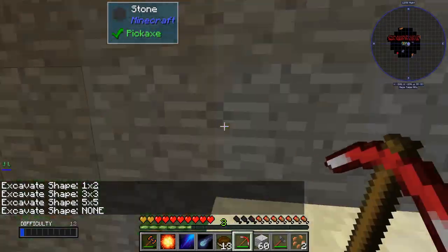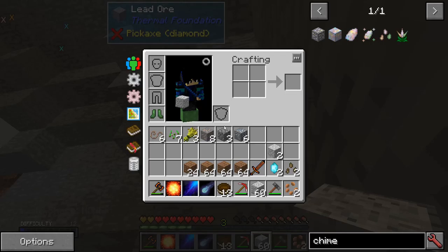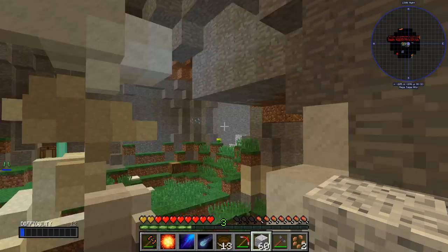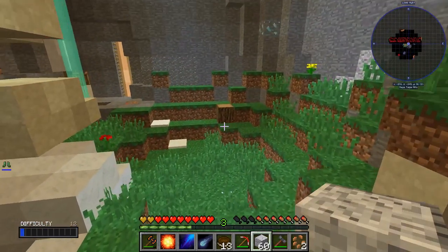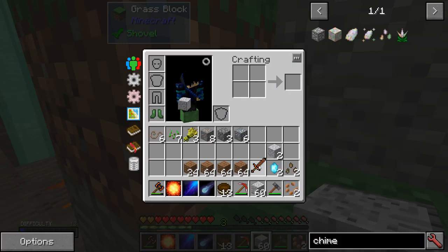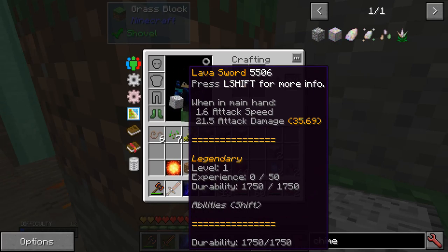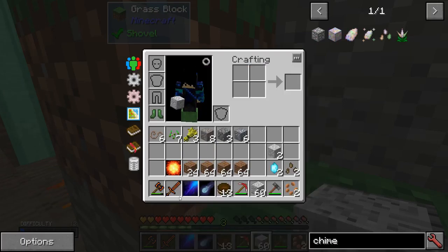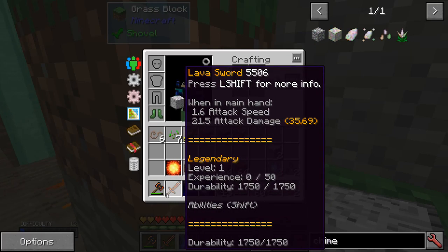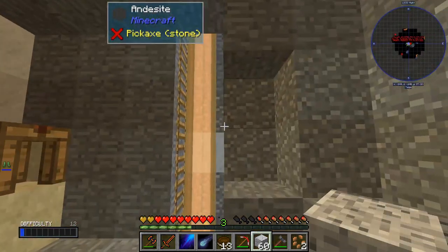There's more lead ore up here. I was fighting bosses and got loot bags, and one of these swords came out of a loot bag — it's almost as strong as my axe. I think I'll use the sword as a regular sword and the axe as a regular axe, since it's essentially the same thing. It's legendary so it's pretty nice.